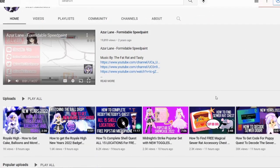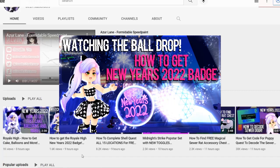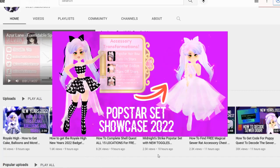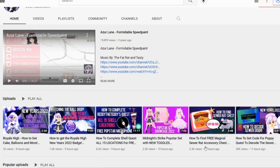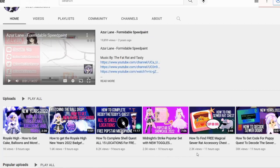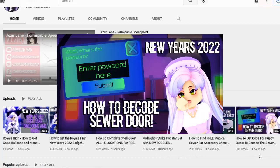And on my channel, I have a bunch of videos on a lot of things. So we got a video here on how to get the Royal High New Year's 2022 badge. We also have a video with a full showcase of the Midnight Strike Popstar set, including the new toggles on it. And also a video on how to show you guys where to find the sewer rat chest. And I also have this very probably important video on how to decode the code for the puppy quest.